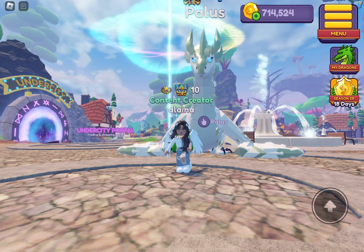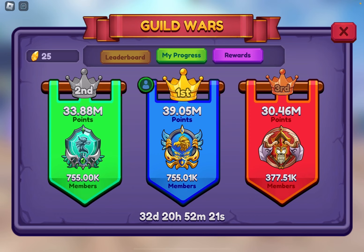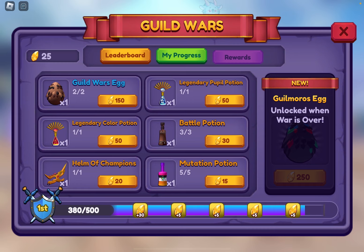And the guild wars — the missions reset. I forgot to say that. The missions reset, so make sure you go do your missions. You want to get the Gilmore's at the end, or you can get the Marsara, or the Constello. But I'm so excited.